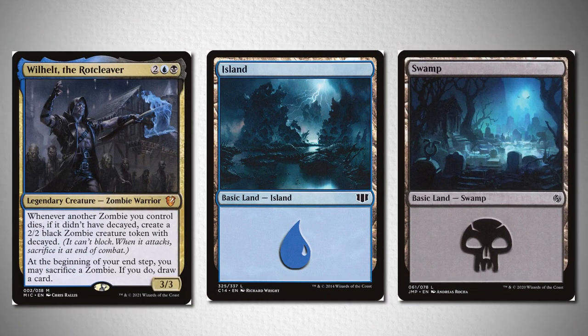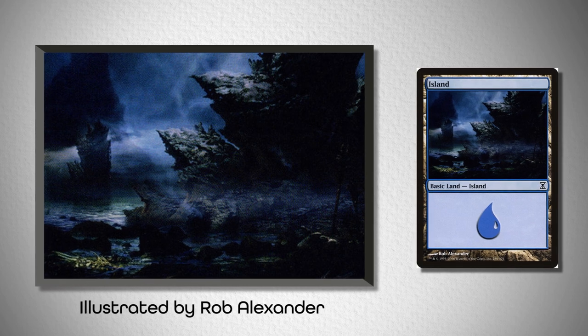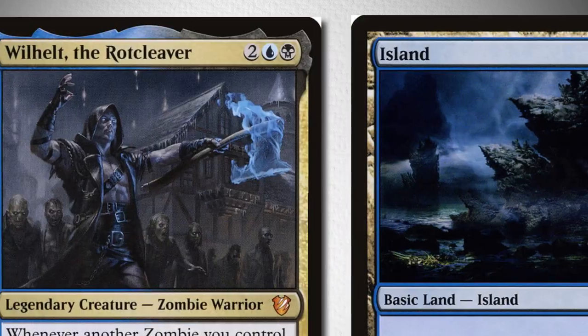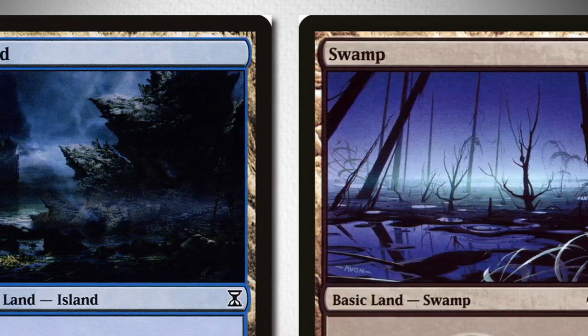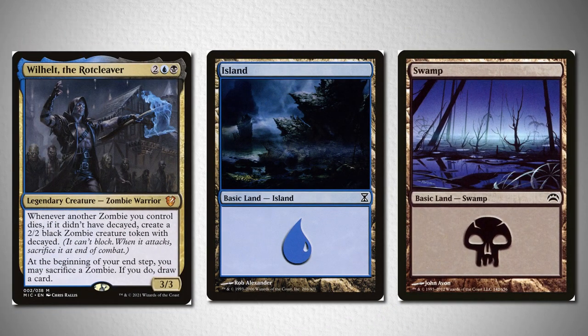The second potential combination is simply color matching, where I wanted the Island art to represent the black mana and the Swamp art to represent the blue mana from a broader color perspective. So I landed on this Island from Time Spiral made by Rob Alexander, and this Swamp from John Avon. If you unfocus your eyes, you'll see that the Island art here is primarily black while the card frame is mostly blue, but it's reversed for the Swamp art, being primarily black while the art is blue.